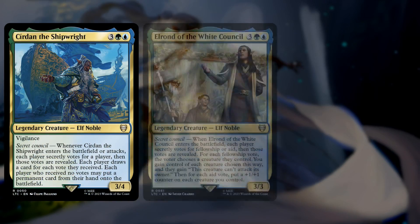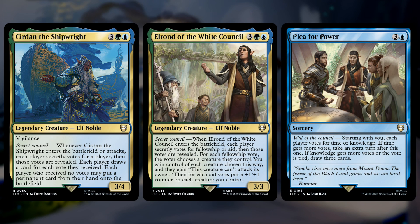We have things like Cirdan, Elrond, and Plead for Power, all of which have more of this voting mechanic. Cirdan makes everyone secretly choose a player — every player chosen draws a card, but if someone isn't chosen at all, they get to put a permanent into play from their hand for free, so that's pretty powerful. You almost don't want to be chosen, but if you are, you still get to draw. Elrond forces players to either give you one of their creatures or put plus one plus one counters on all the creatures you already have. Plead for Power forces everyone to vote on whether you get an extra turn or you draw three cards. These effects are pretty much universally in your favor — you just get something good no matter what.